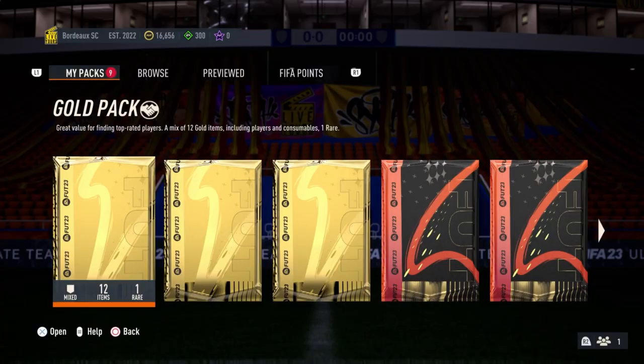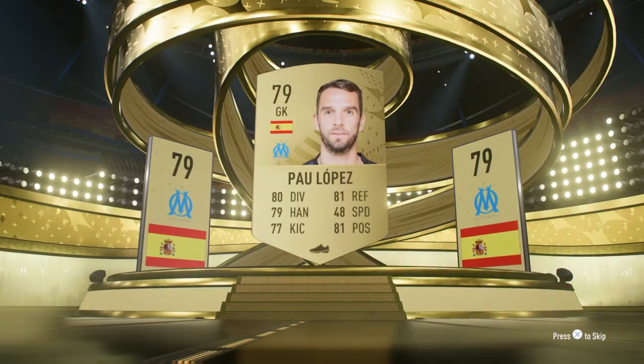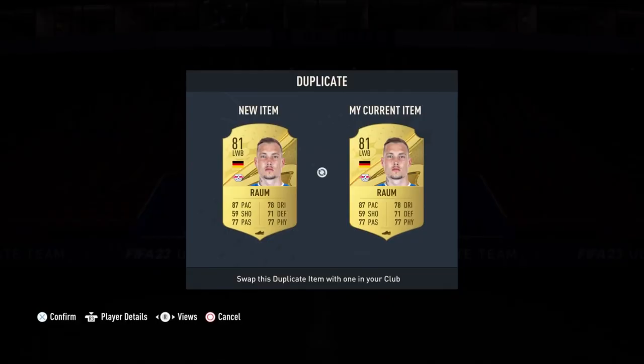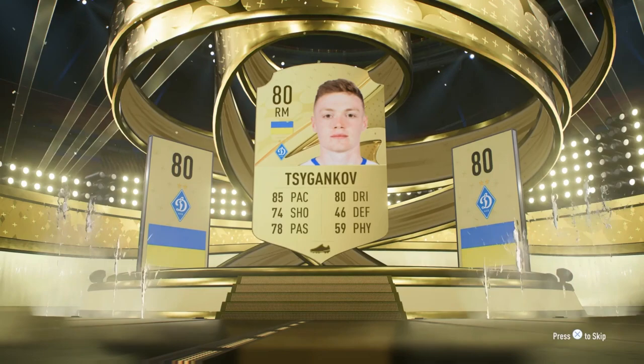We have some gold packs — let's go, maybe we can pack the new Rules Breakers Ribery. Let's go with the two rare players pack first. Left Wing Back Angeline — not tradable, unfortunately neither is his duplicate.